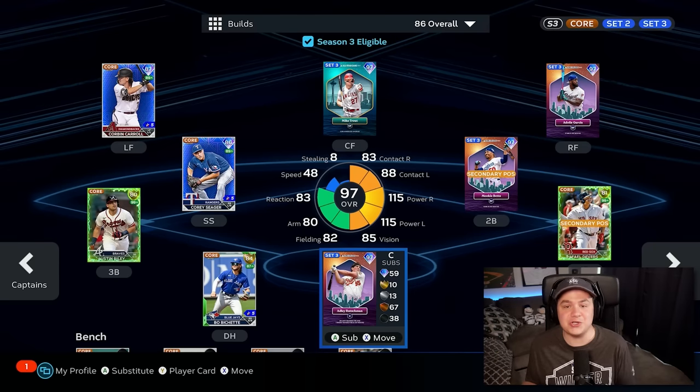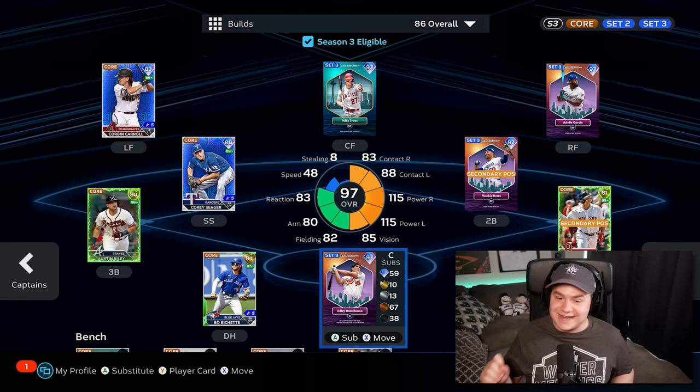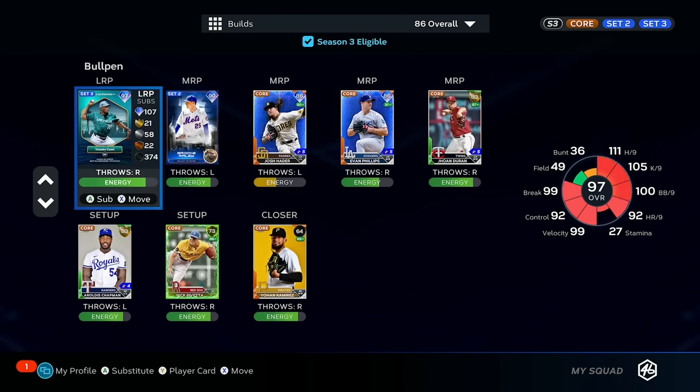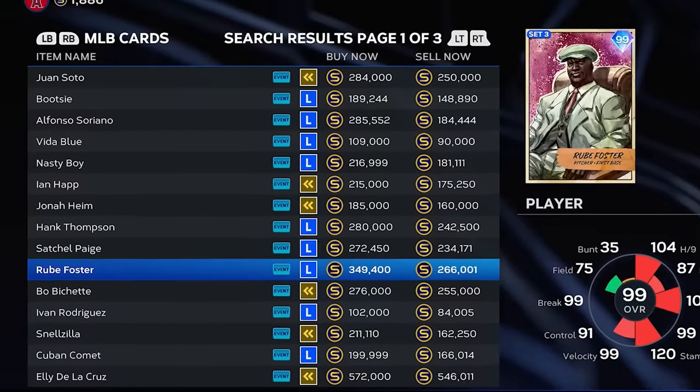I think I did a pretty good job. I feel like I found a lot of good value picks that took advantage of the supercharged players in the game right now. I did this same challenge last year, and I gotta say, I think it's a little bit tougher in MLB 23. But now that the team is fully complete, it's time for the moment of truth — can I win a game with the 100k squad? And if I lose, I'm gonna buy a card on the market worth roughly 100,000 stubs.